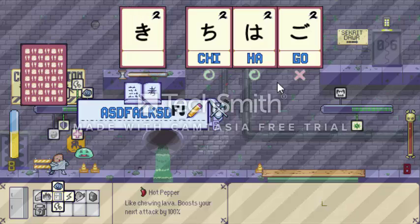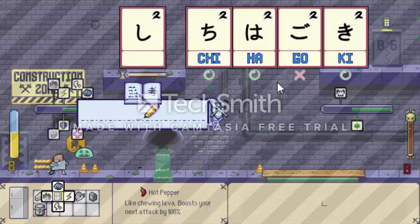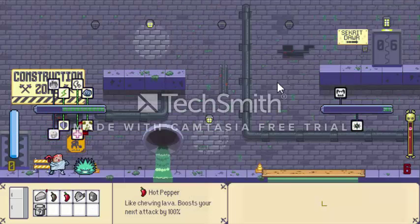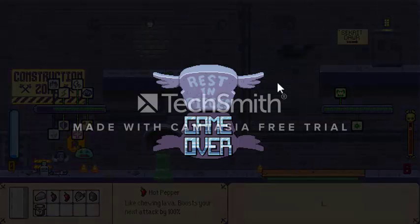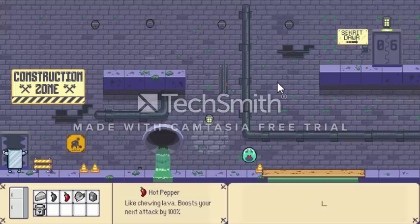Otherwise you can just write your answer here. This version is quite different from the new version. Unfortunately, I tried to punch the Slime as it was defending itself with a spike shield, so I took damage instead of causing some. I'm going to try again.